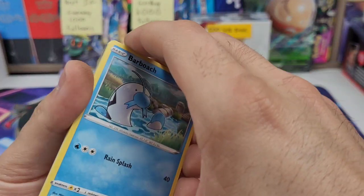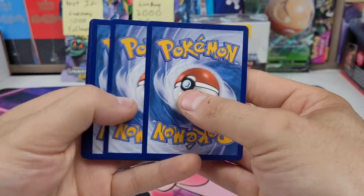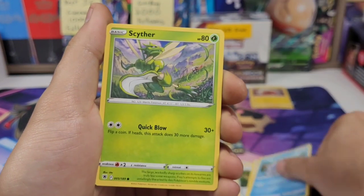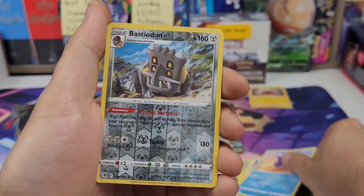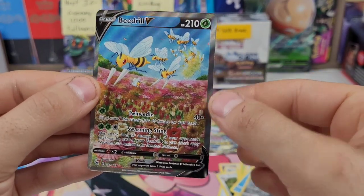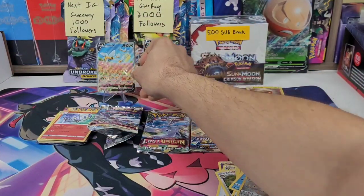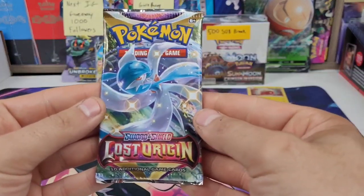On to Astral Radiance. I do have the Palkia and the Hisuian Lilligant alts, I don't have the Shaymin. Code cards are never in the same position, but that is a good sign. Psychic energy — wait and see. Turbo Shield, Salandit, Braviary, Scyther, Eevee, Heracross, Mantine, Bastiodon. Oh, I forgot about that — Beedrill V alt! Nice, I'm happy with that. Not the alt you think of most when it comes to Astral Radiance, but I'm happy with that. Happy I chose this box to open.